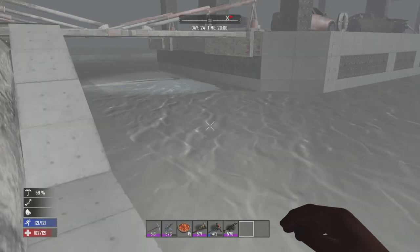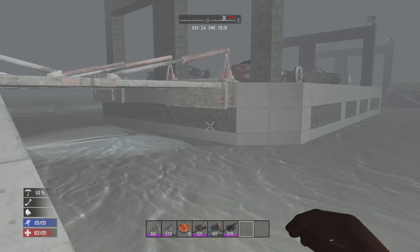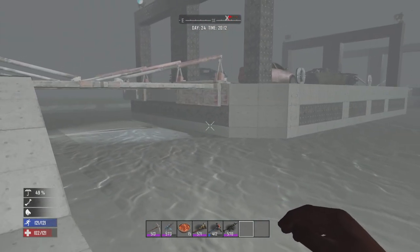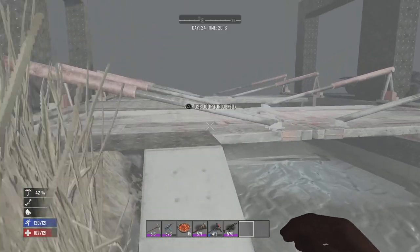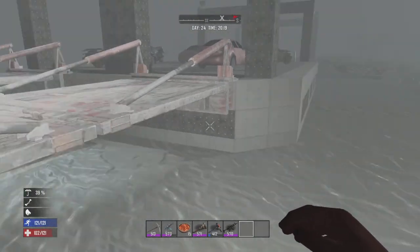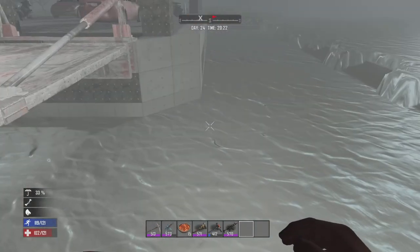I had to place wood blocks with the creative menu and place water source blocks. It took a good few hours to get it done. I actually had to wind up ending the last stream on Wednesday and pick it up on this stream. It's quite a project — it took a ton of time, but I'm really happy with the result.